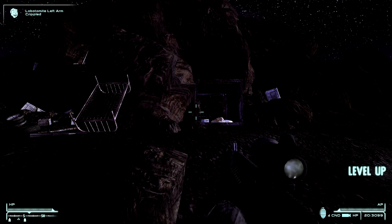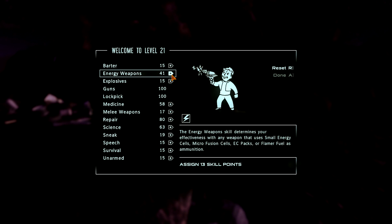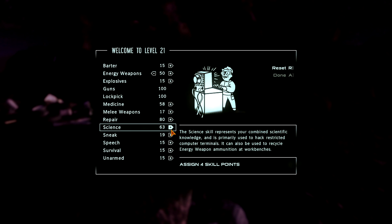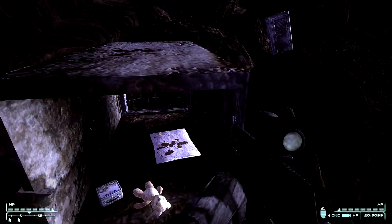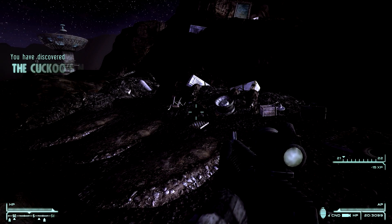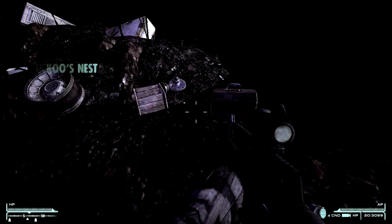Level up! Alright, so we were working on energy weapons, I think — go to 50, that gives us four more. Explosives — maybe I'll throw some in. I'll do science. So in here — teddy bear, lunchbox, must be laying amongst all this junk. The Cuckoo's Nest — one flew over the Cuckoo's Nest, huh?